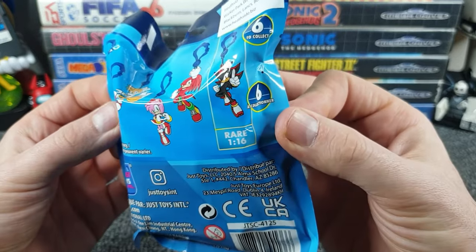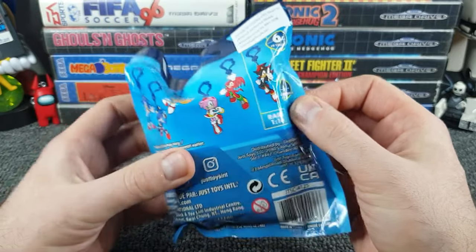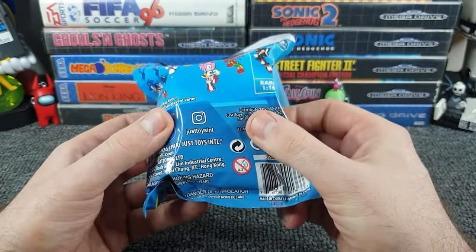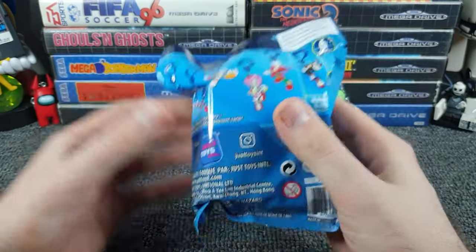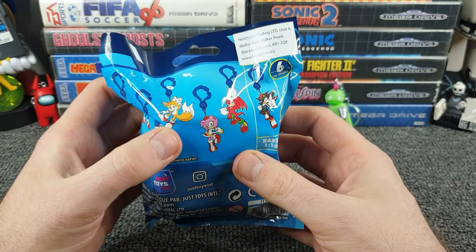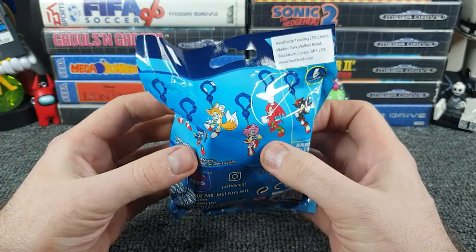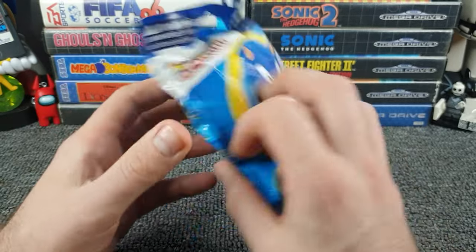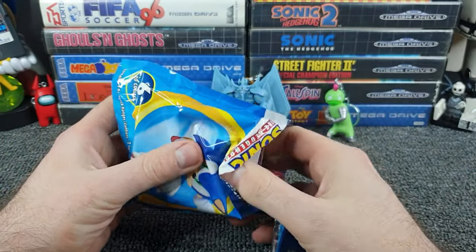We've got a couple of Sonics — oh no, that's Metal Sonic. We've got Tails, we've got Amy, we've got Knuckles, and a rare one in 16 — Shadow the Hedgehog. Will we get Shadow? It's a big chunky thing, like they've made sure you can't feel through the pack and get the one you actually want. We've got an easy tear tab. Who do I want? The Sonic looks cool, I like Metal Sonic as well. They're all nice. Come on, give us the rare one or at least give us Sonic.